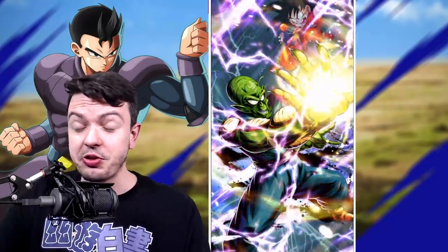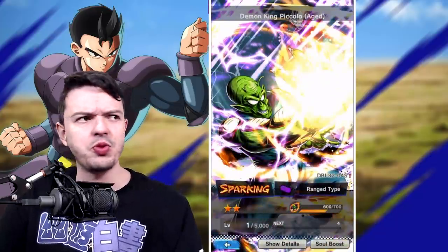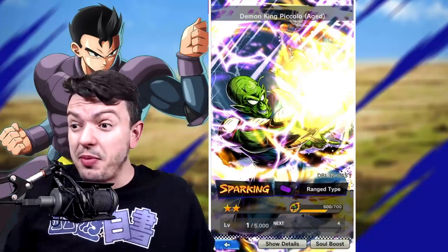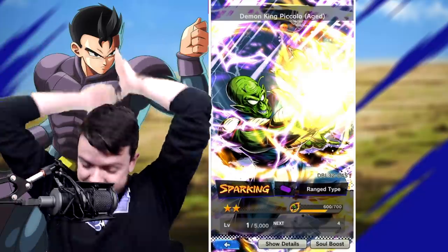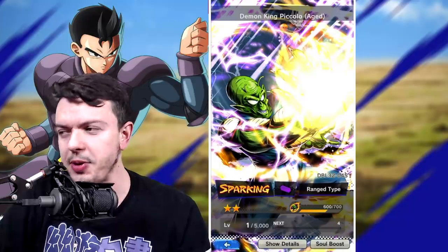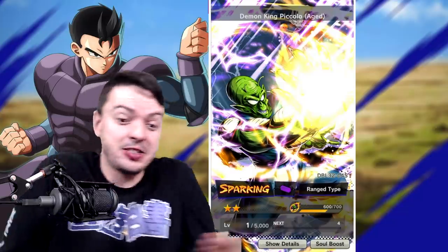I'm probably going to spend the last 2,000 crystals to unlock the missions in the shop, get DKP's Z power up to 1800 - which should be about 5 stars. I skipped demon king Piccolo in the one summon where I wanted to pull him the most. To be fair, I did skip like 4 summons expecting it to happen, and then it didn't. Now that I didn't expect it to happen, that's what happens. Expect the unexpected.